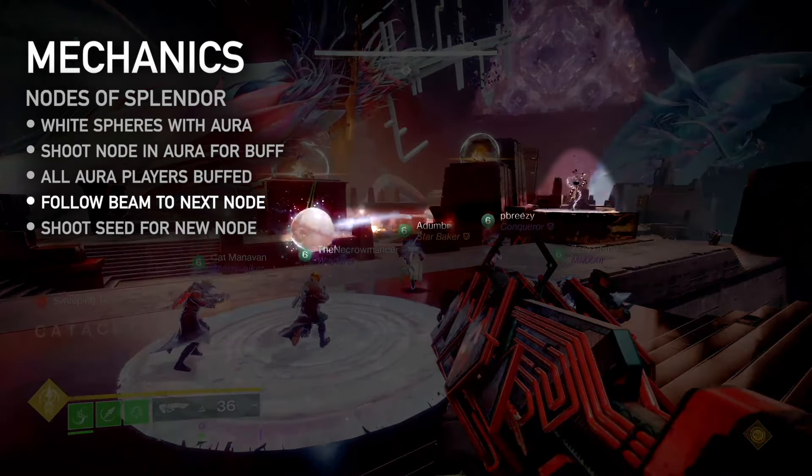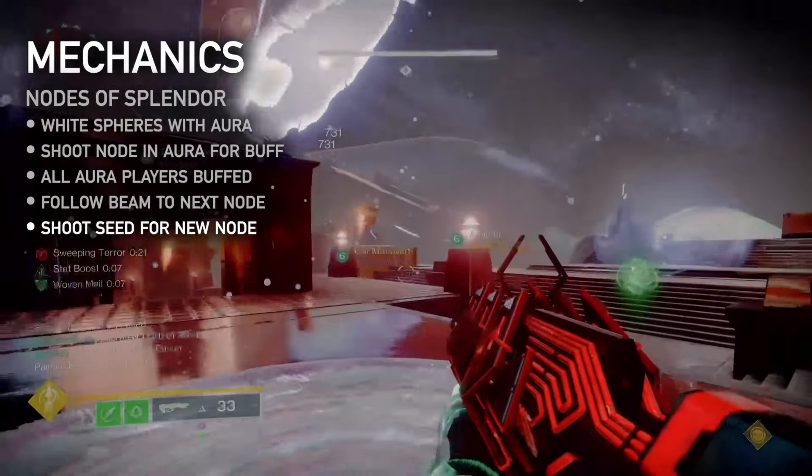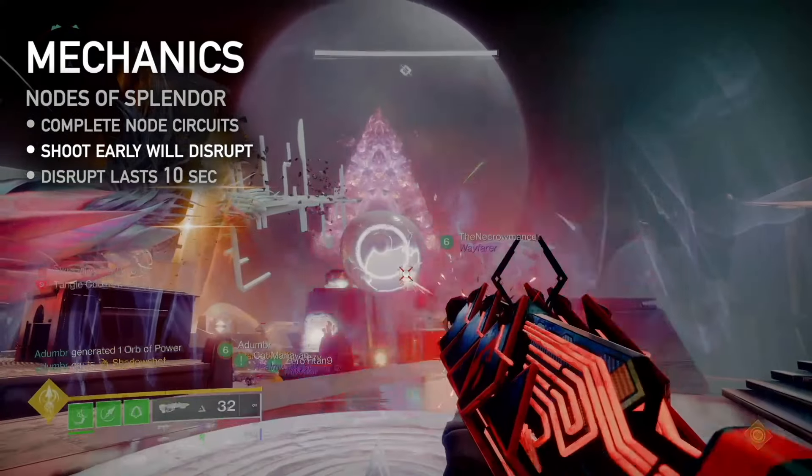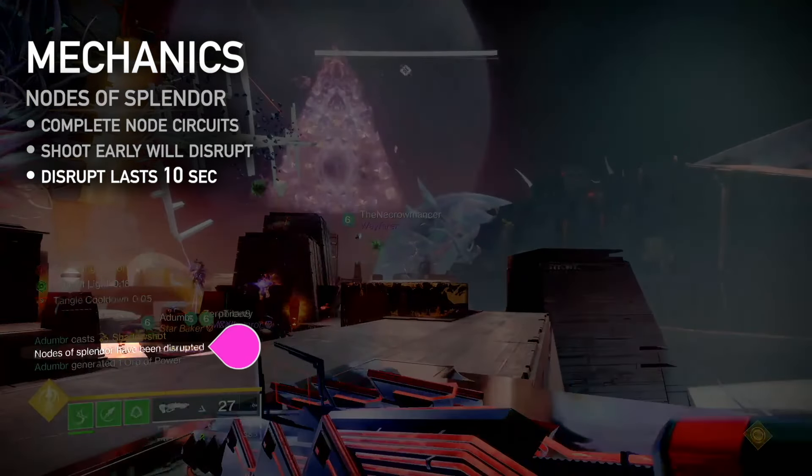Once shot, the node will emit a beam of light pointing toward another plate with a flashing seed above it. While buffed, stand on the next plate and shoot the seed to spawn another node. Repeat this process until a circuit of linked nodes is complete. If the node with an aura is shot before a buffed player has activated the next node, all nodes in that circuit will be disrupted and disappear for 10 seconds.